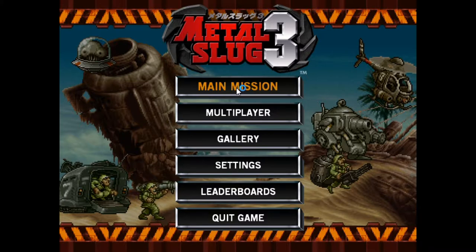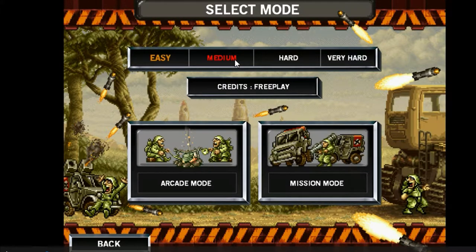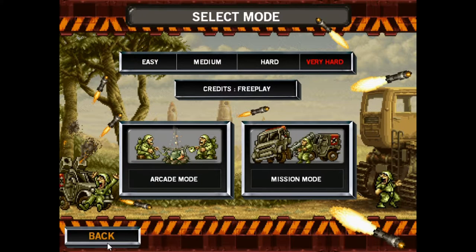In main mission, we need to select the mode first, including difficulty such as easy, medium, hard, and very hard. As a beginner, we strongly recommend choosing easy, because you are going to die a lot, although it's the easiest difficulty already. Just below, there are two different modes: arcade mode and mission mode.